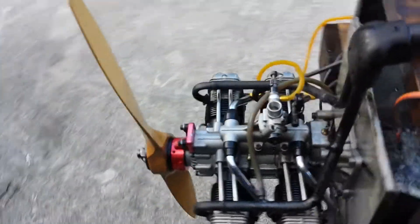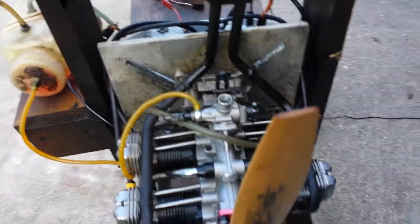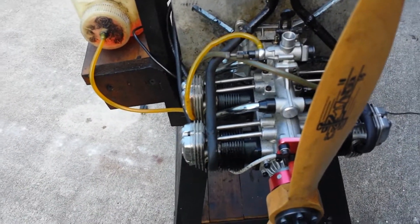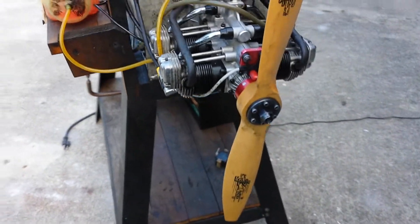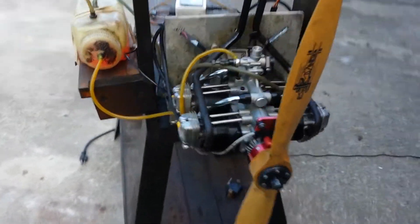Somewhere like that — on the gas it was just in the 7,000 range, 6,690-something, almost 7,000. So it's a 400 RPM drop. Same engine, same prop, same setup, just running on glow fuel.